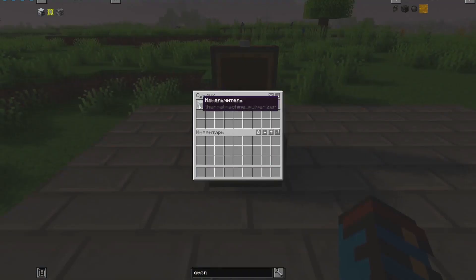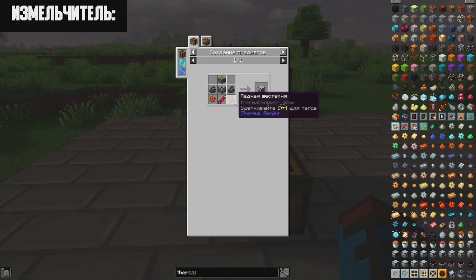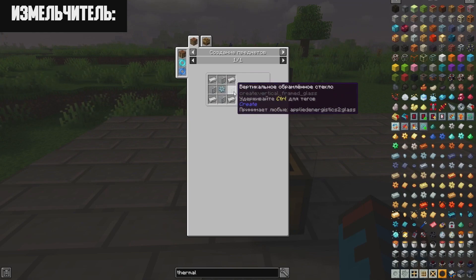Now let's talk about the basic mechanisms. We have a Pulverizer (shredder), a Redstone Furnace, an Induction Smelter, a Magma Crucible, and a Liquid Encapsulator. The Pulverizer recipe requires a piston, a machine frame, a red flux coil, two copper gears, and two pieces of silicon. The gears, coil, and machine frame each have their own crafting recipes; ordinary glass — not necessarily colored — can be used for the frame.